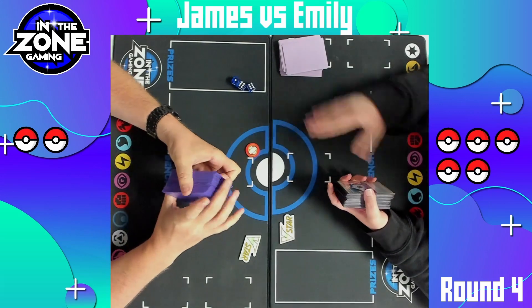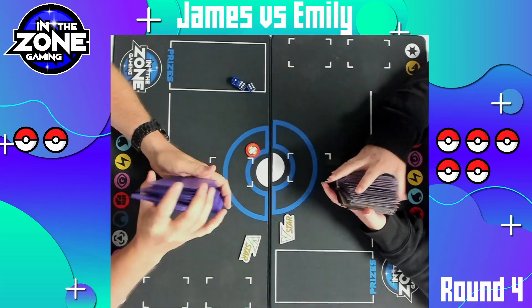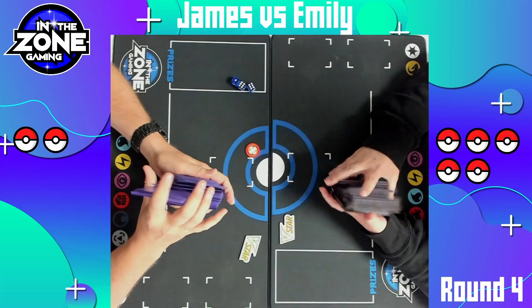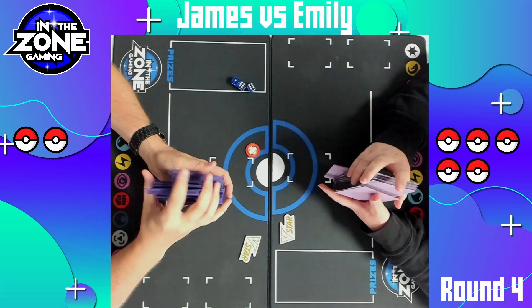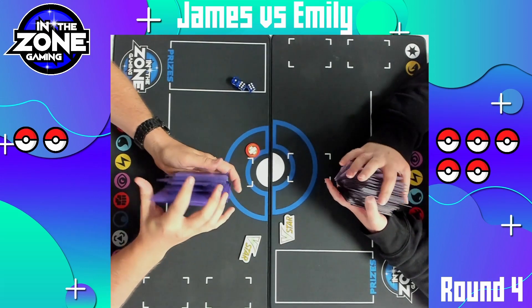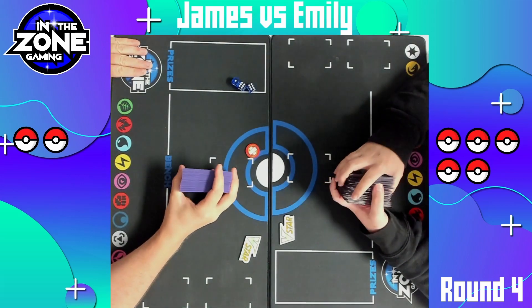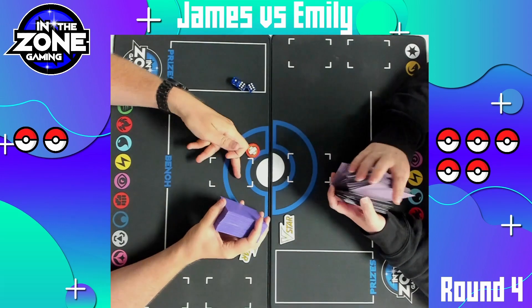Emily definitely had a really bad hand but was able to attempt to start doing things. We could have potentially seen the Raihan play — I thought James was baiting it, but nope, it was left in his deck. GGs to both of them — going 4-0 for James and 3-1 for Emily tonight, both taking some Zone Points from the tournament series. There are just six tournaments left in the series, not counting the monthly specials. There is one of those this coming Saturday. I hope you guys enjoyed tonight — if you're watching this later on YouTube, don't forget to like, comment, and subscribe. Thank you for all the crazy support recently on both Twitch and Twitter — much love.